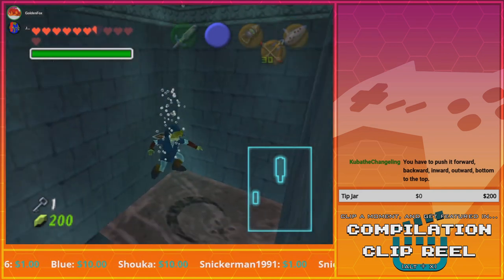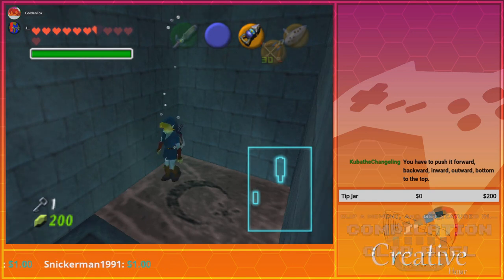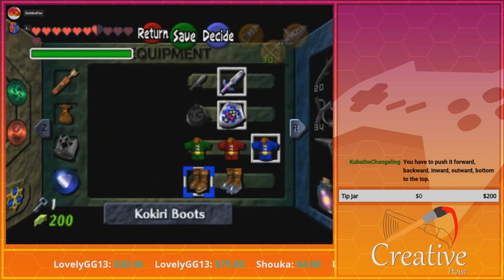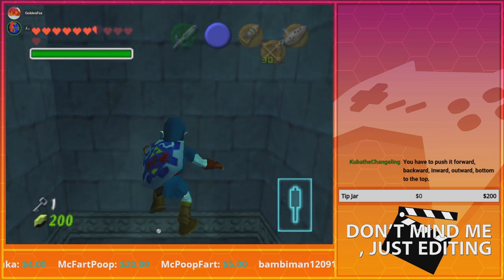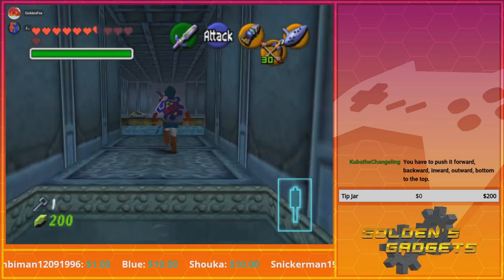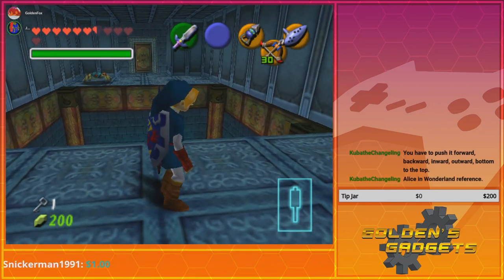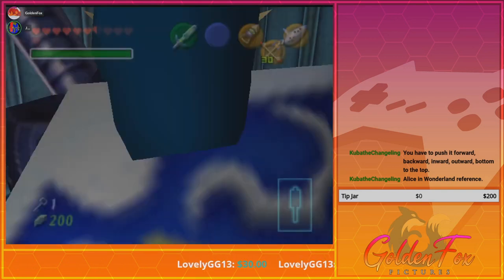You have to push it forward, backward, inward, outward, bottom to top — and I had to take them off. This would be convenient if it was an item on one of the C buttons. Yeah, that would have been cool. In some fan remakes of this there actually is an option to set it as a dedicated control pad command.